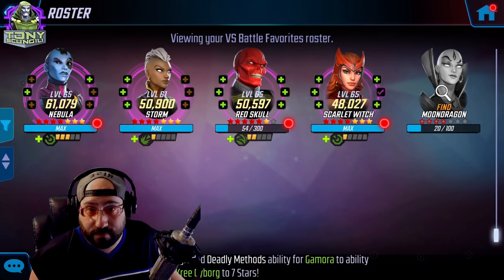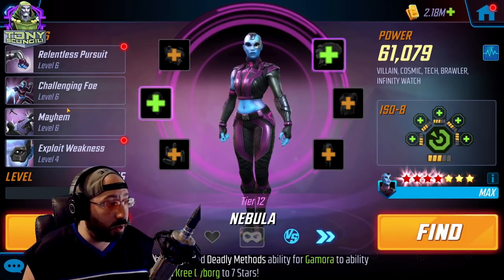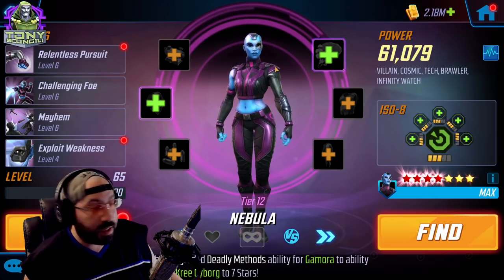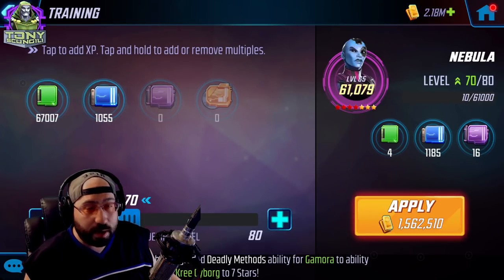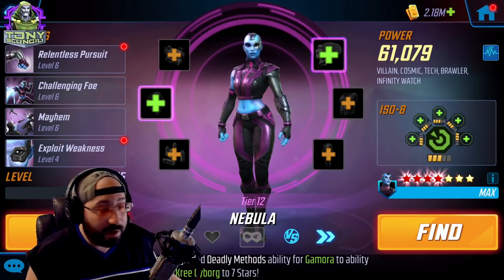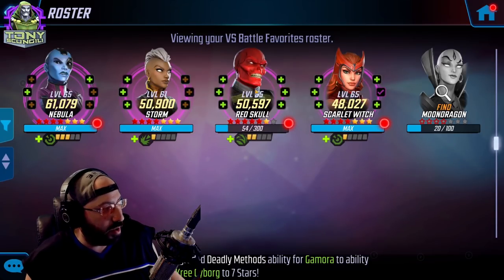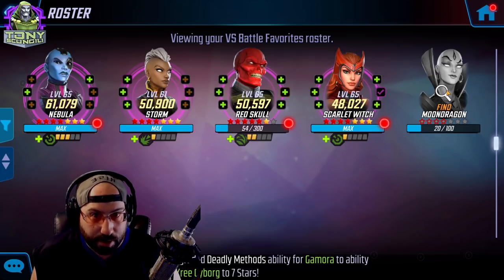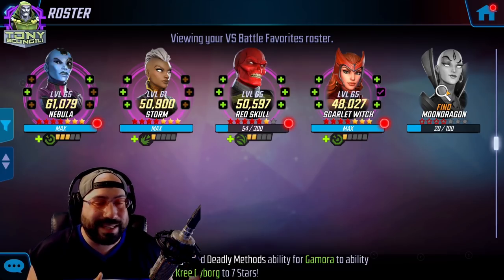Nebula is a tech-type character who was recently reworked, so I threw her on versus battle favorites. Whenever I have free energy or need to spend gold for a milestone, I come here and check what I can do. Nebula needs to be brought to level 70, so I go ahead and do that. I have the gold, I work on the character a bit without panicking about whether it was worth it. And if I'm done with her, I just pop her off and move on. The next slots cover mutant, bio, mystic, skill — and Moon Dragon is here because the second I unlock her, I intend to work on her.